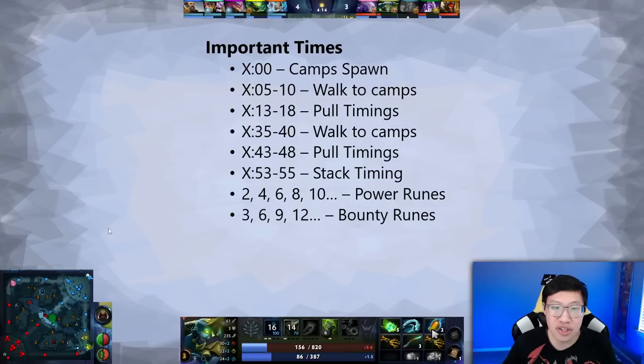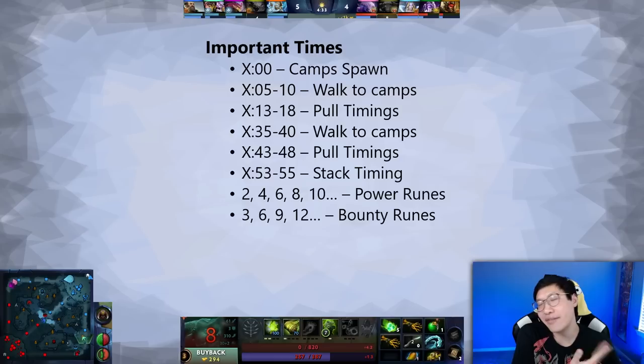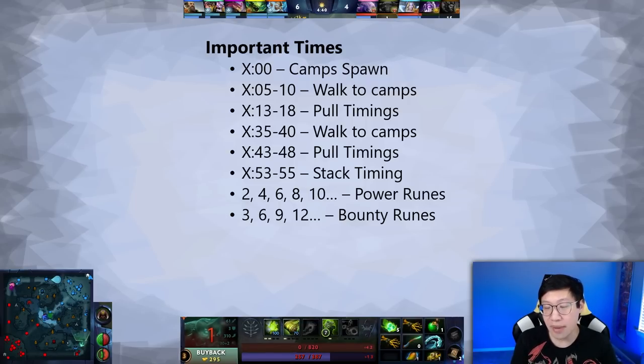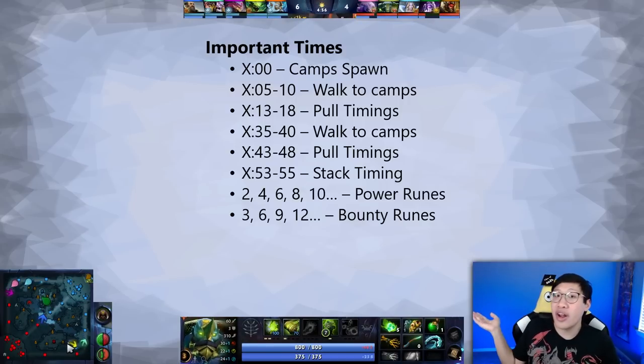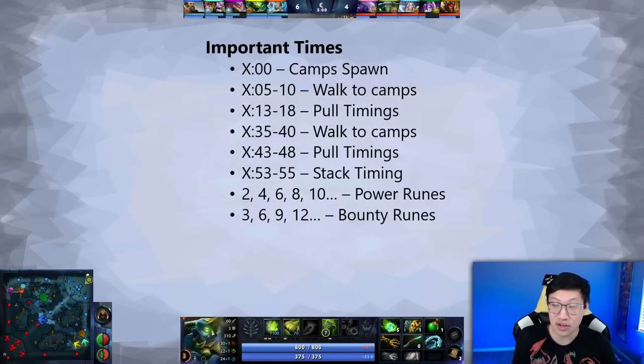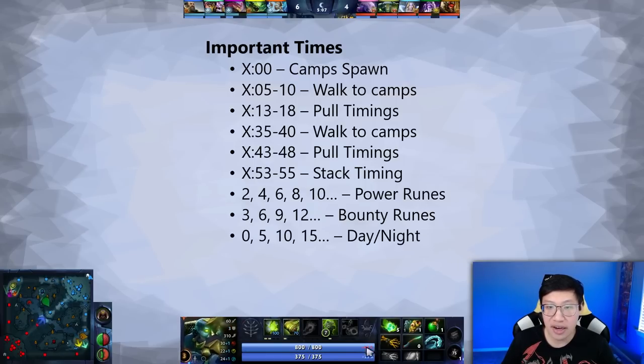Some other important times: power runes spawn at 2, 4, 6, 8 minutes — every two minutes. Bounty runes are every three minutes. Power runes are more important and tend to be more impactful, though it does depend on your mid laners. Everyone benefits from power runes, so it's important — especially in the laning stage — to be at the rune right on time to contest it. Bounty runes tend to sit there for a bit, so it's okay if you're not there right at spawn, but as long as you're aware of it, you can choose how important it is to be at those runes.